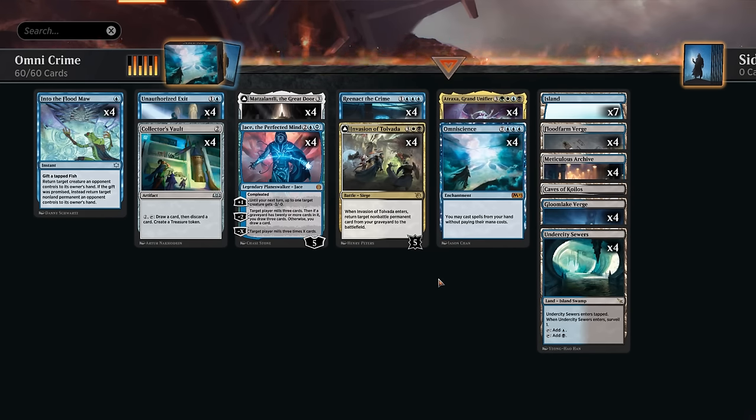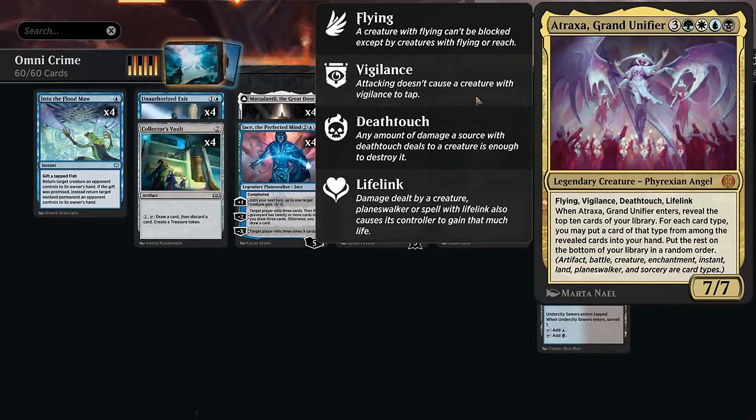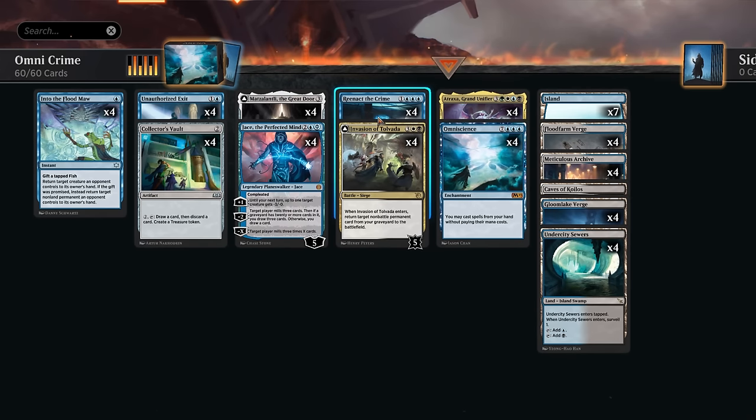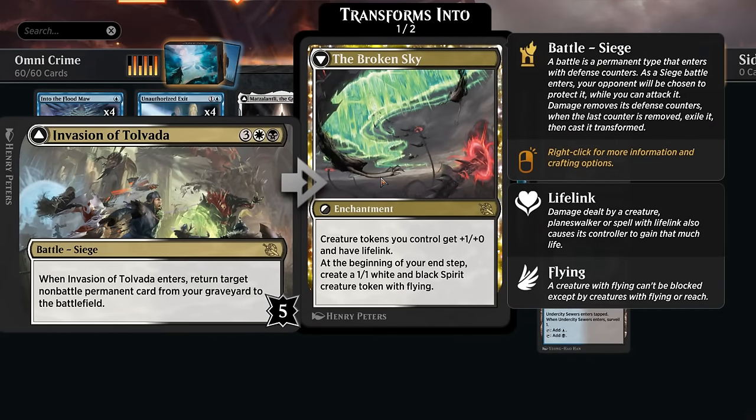Once we have Omniscience in play we still need to figure out a way to win, since if we're empty-handed Omniscience doesn't do anything. But we have pretty frequent access to Atraxa, Grand Unifier, especially in this deck with lots of different card types, so we typically see quite a few extra cards. Our eventual win condition could be attacking with Atraxa against aggro, or winning with Jace the very same turn we land Omniscience by milling the opponent for 15 with his minus ability.